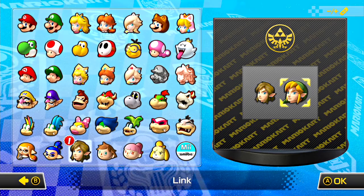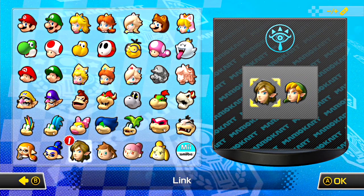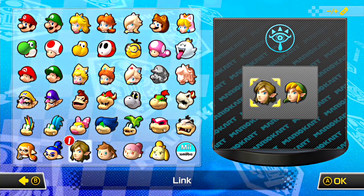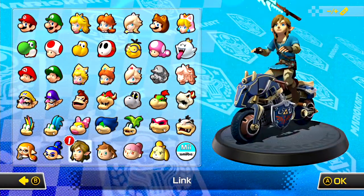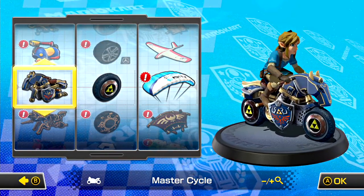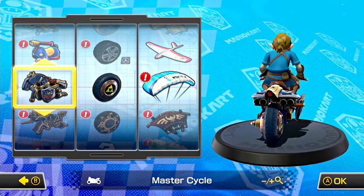As you can see, if you choose Link in blue he will represent the Sheikah instead of the Triforce and Hyrule, which makes a lot of sense because in Breath of the Wild Link used Sheikah technology. Let's go ahead and select Link — and as you can see, Link uses a Guardian Sword, so he's representing the Sheikah even more. Really, really awesome.